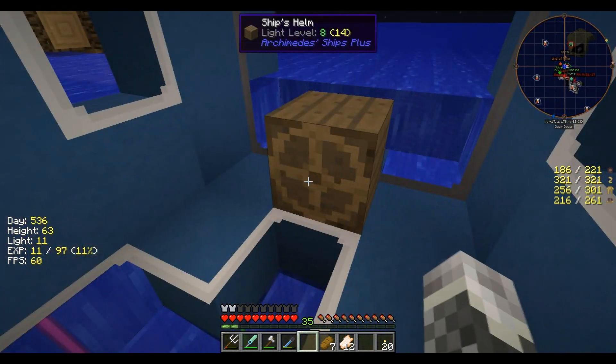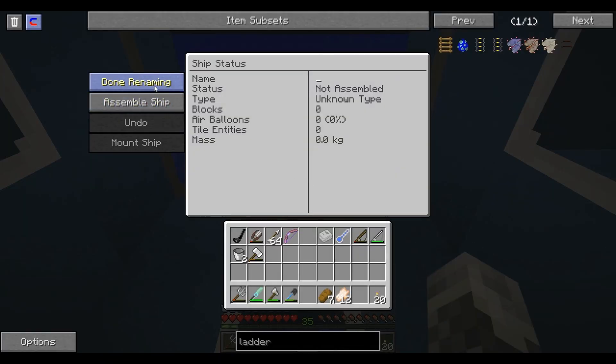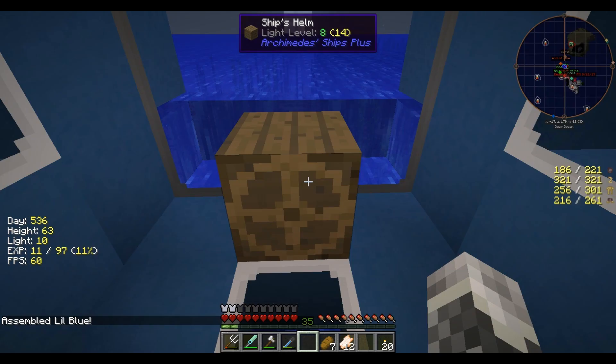I love it. And then we got this thing that we can explore in. Let's go ahead and rename the ship. I want to name this ship — what do you want to name it? I gave the last one, I'll give this one to you. Little blue submarine. No — little blue submarine! How about Little Blue? Little Blue. Okay, Little Blue. I like it. We're going to assemble the ship. It weighs 53 kilograms. Assembled: Little Blue.